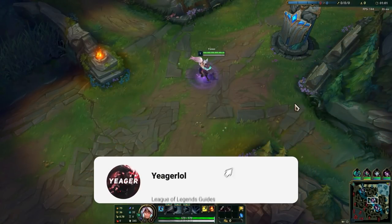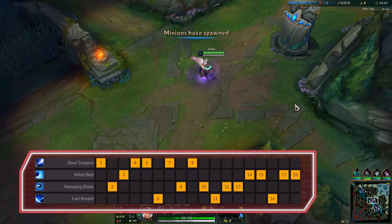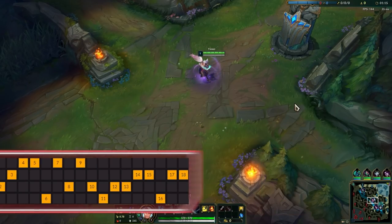Hey guys, welcome to a new guide video. Today I will show you guys how to play Yasuo. Ability sequence on Yasuo: you max out Q for the damage and wave clear, E second for the mobility and magic damage, and then your W last. Last Breath is Yasuo's main engage tool that also gives him bonus armor penetration to shred any target, so make sure to put points into this whenever possible.